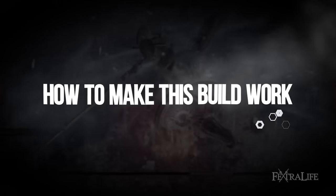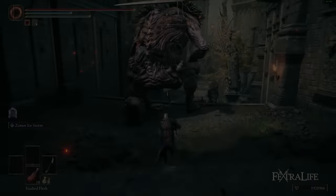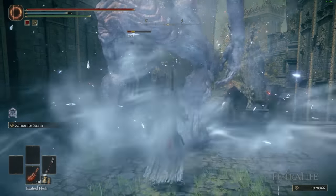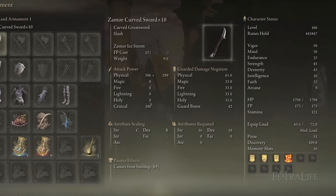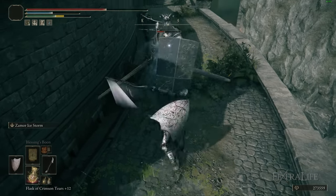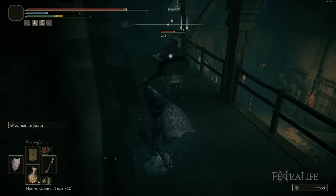First up, let's take a look at the weapon I'm using for this build. It's the Zamor Curved Sword — a weapon we showcased in the Curved Greatswords video recently. I kind of fell in love with this weapon while testing it. It has Frostbite buildup on it natively, which is great. Not a lot of weapons in this game have Frostbite buildup. It also has a unique R1 moveset where you spin in between each attack, which I really like.